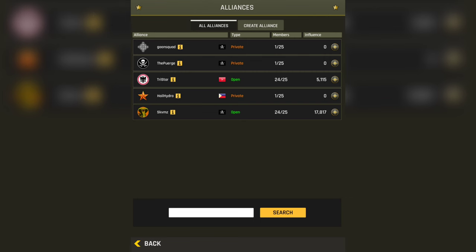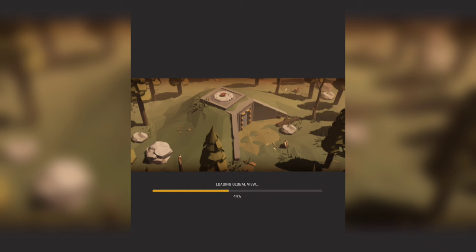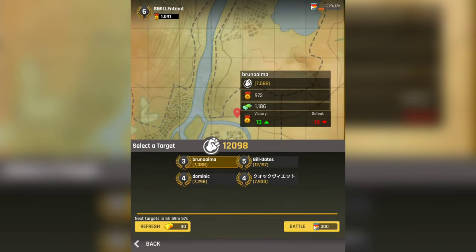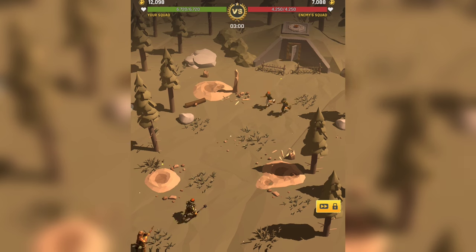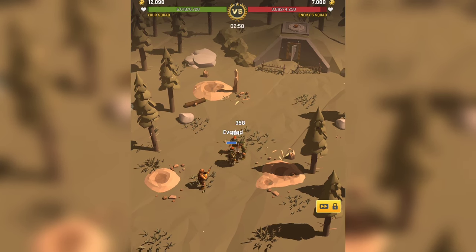We'll do the alliance thing later on. Right now I'm trying to get my attacks up so I can get some cash. The enemy radar is picking this one up here — let's go, let's battle. We have to get barracks level 3 to get another person in, so right now we're rocking with two folks. It's two versus two.